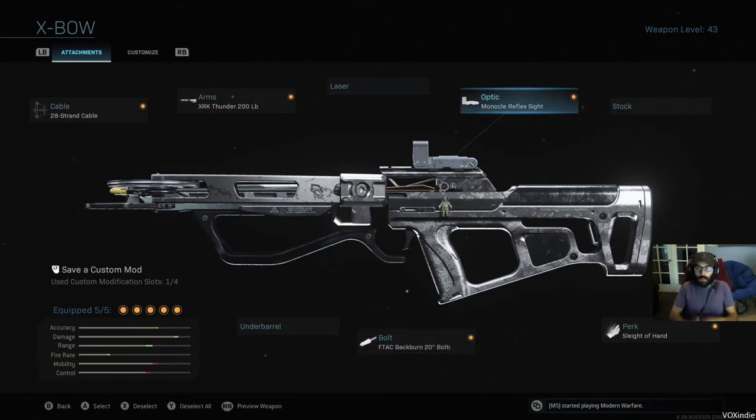I use the monocle because the default iron sights on the crossbow aren't really that good — the dot makes it easier to line up shots. You could go for a slightly more zoomed-in scope, but I wouldn't run anything three times or up, because if you're shooting things at that range, it's going to take so long for the projectile to get there. You definitely, definitely cannot get rid of Sleight of Hand unless you expect to shoot this gun once and put it away for the rest of the fight, because the reload time takes so long. Sleight of Hand is necessary.